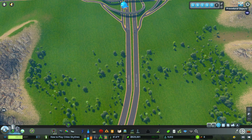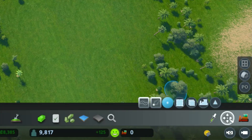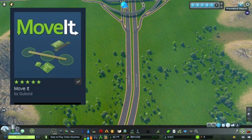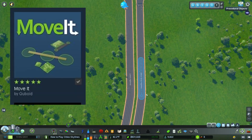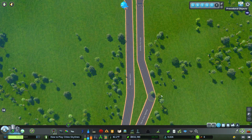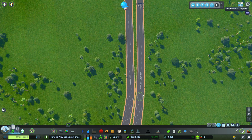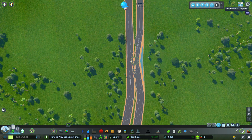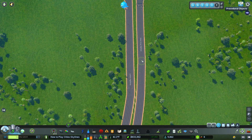The very first mod we want to get into is what's called the Move It mod. At the bottom right of the screen, you can see that the mod is currently activated because we have these different options at the bottom. If I click it, it goes away, and I click it again, it comes back. Essentially, the Move It mod is exactly what it says — you can move roads. Let's just grab a node in the middle of the screen and move it side to side.